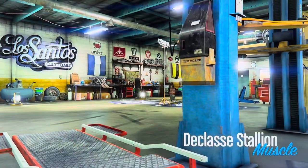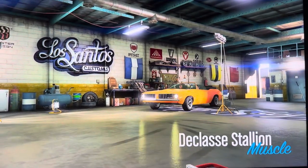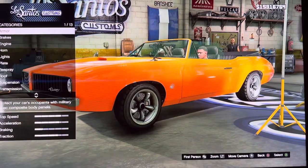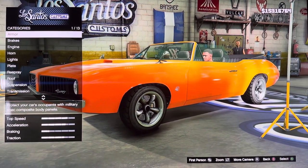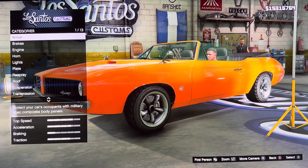Hey everyone, it is me, I'm Make-A-Mod, and today we are customizing in GTA V the Day Classes Stand-On. It is based on the 1969 Oldsmobile 442.